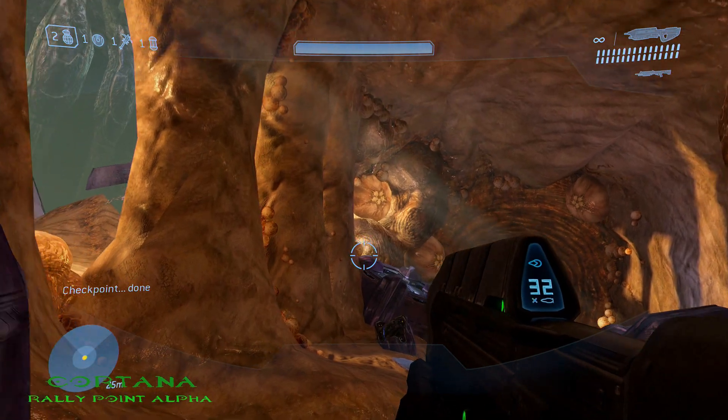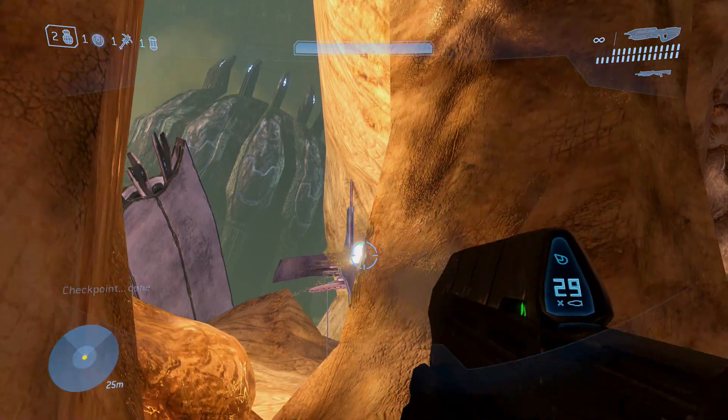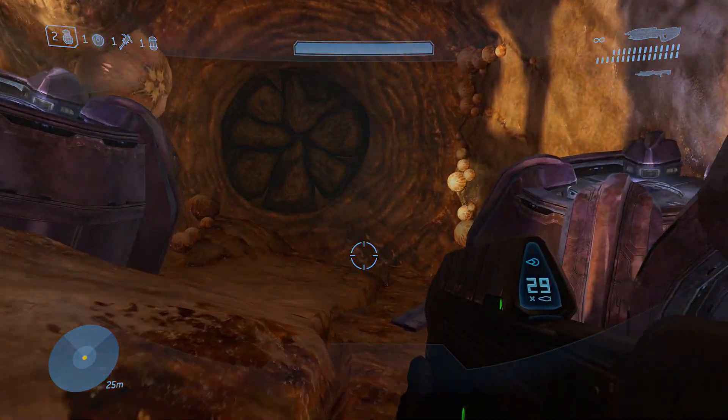The first MOA on Cortana is located right at the beginning. Once you get to this area that looks like a hallway, look out the gap of the window and you'll see it right there on one of the platforms.